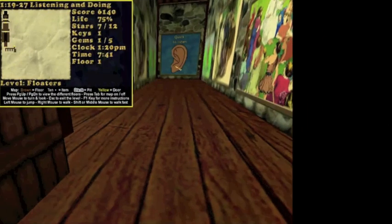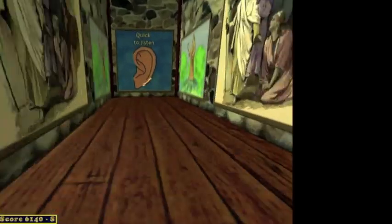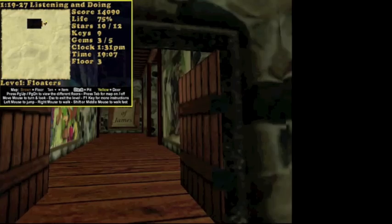As you go from room to room, you'll want to keep an eye on the map so that you know where you are, where you need to go, your current life total, and what items you've collected so far.